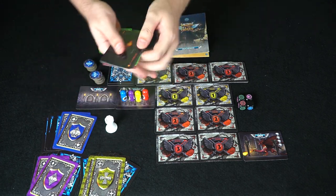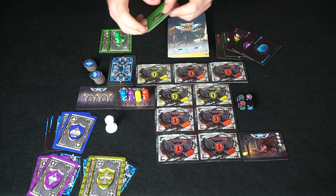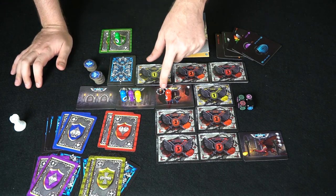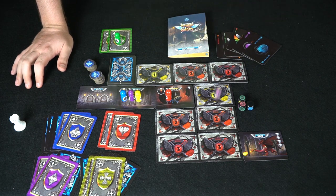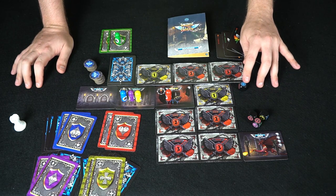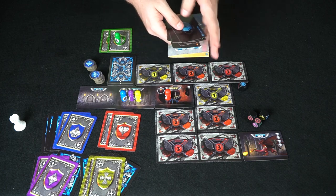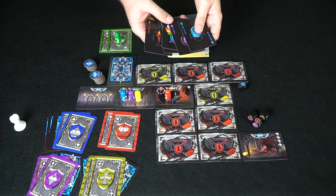Let's look at red's hand: a torch, a sword, a wild, a bomb, and a shield. Moving to the first space as a free action — this is a death trap, meaning we roll one die. We got blue, so we need a shield to progress, or we can substitute one die for a torch instead. Looking through our hand — we'll go ahead and play that shield, which seems like a safe bet. After placing it face down, everybody else votes on whether we actually have it.